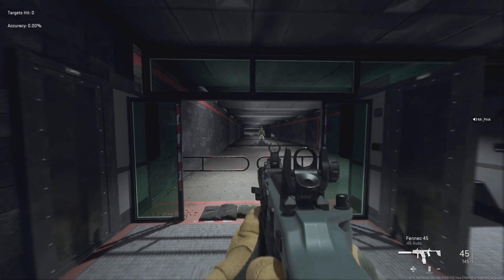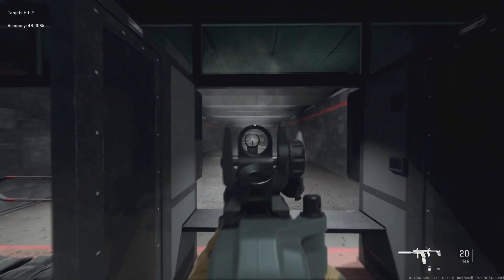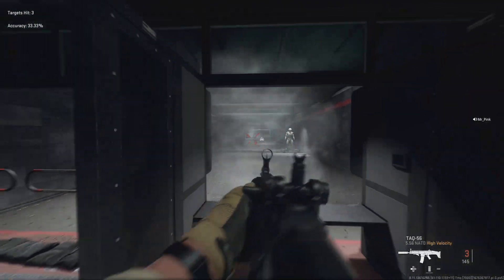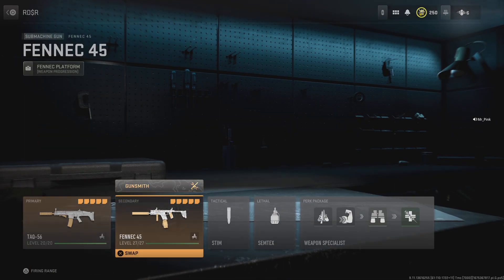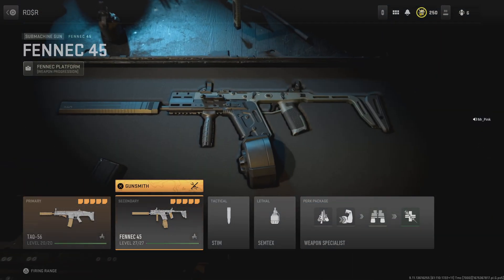When you hit it — I just woke up, give me a break, no coffee in me. Let's look at this Fennec build. Your Fennec — this one's pretty good for hipfire. That's what I've aimed this one towards, because I got this OP Tac right here.